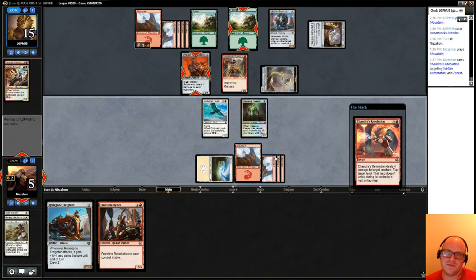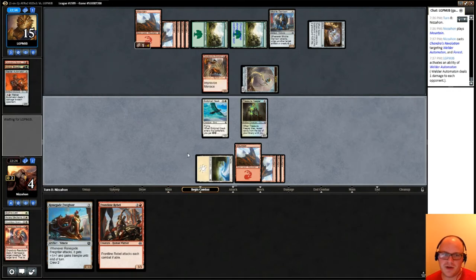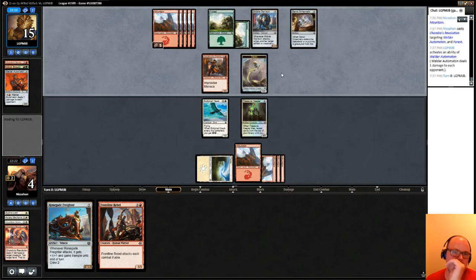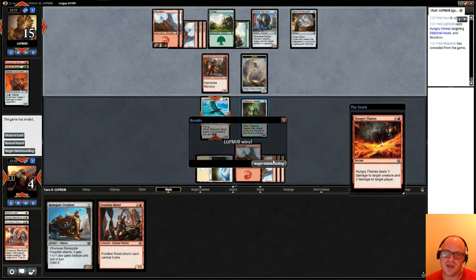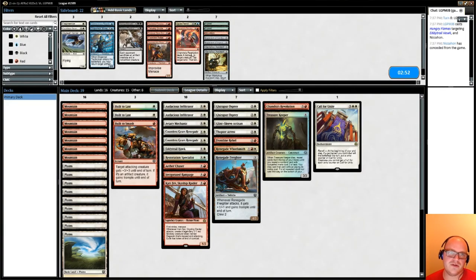He's going to ping us for one, but our opponent's kind of running out of gas — we could find a way to turn a corner here. Would be kind of surprising if we did, but it is possible. Hungry Flames kills that and then we can't block the Swathworks Brawler — yeah, that was rough.